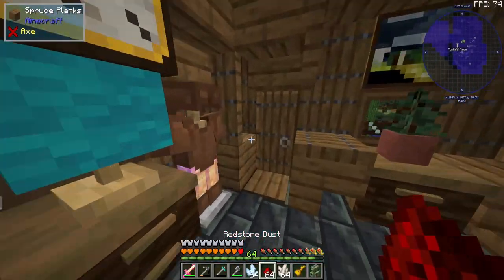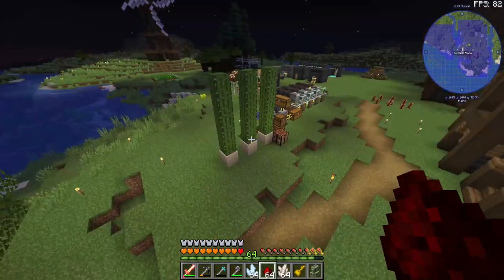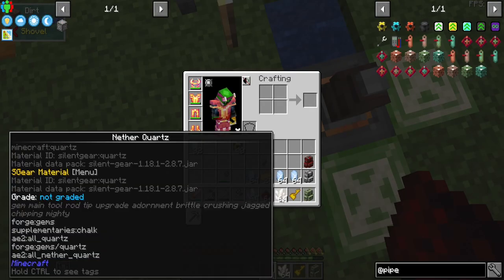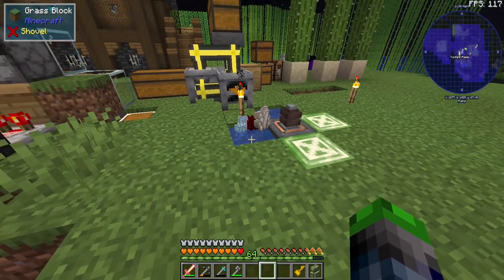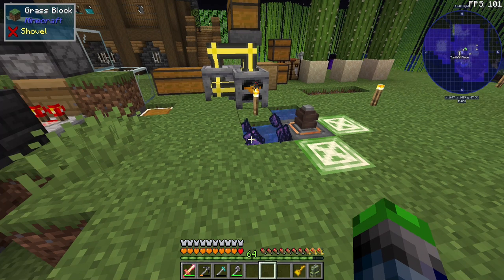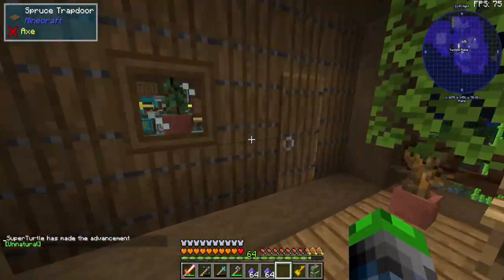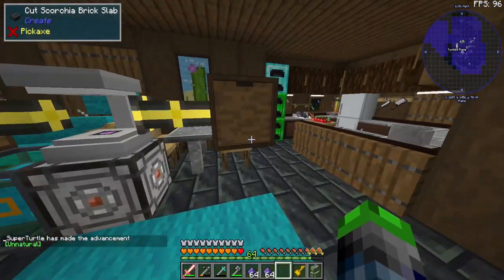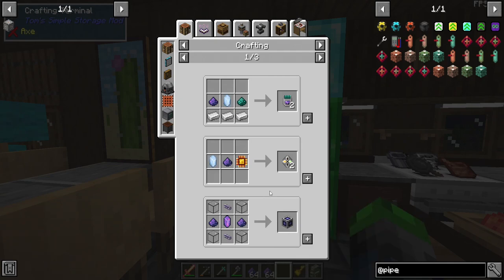We're going to toss these into some water and watch the magic. We have a good water source here — perfect. Look at all that fluix dust! We get two for one, which is a great deal. So now we have the fluix dust, which allows us to create some more advanced things.